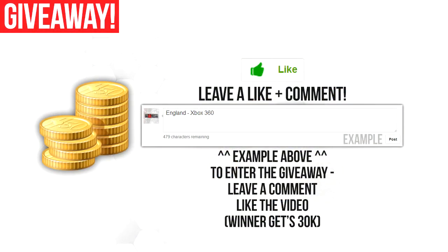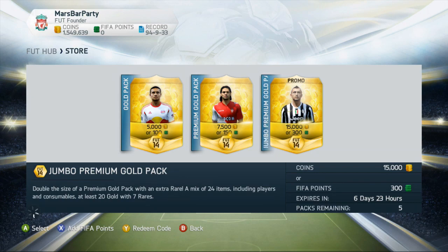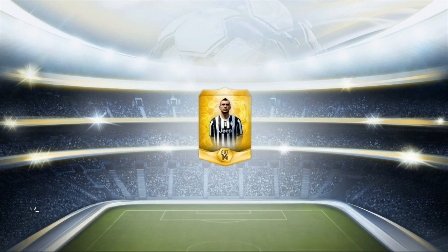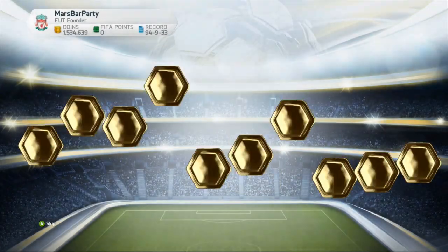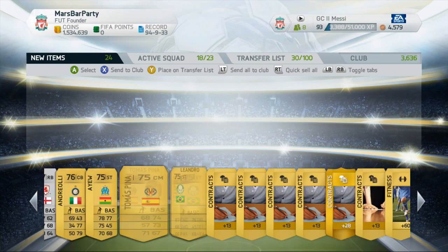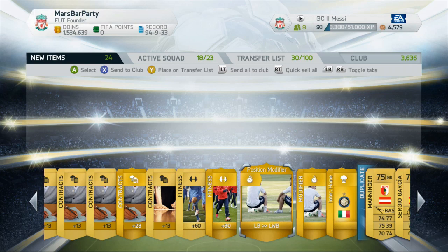In these pack opens we've got a giveaway for you guys. All you have to do to enter is leave a like and a comment. The comment has to tell me where you're from and what console you're on — for example, England dash Xbox 360. The winner will receive 30,000 coins. Also, I did contact the previous winner from the last video and that person hasn't responded yet, so make sure to check your YouTube inboxes.